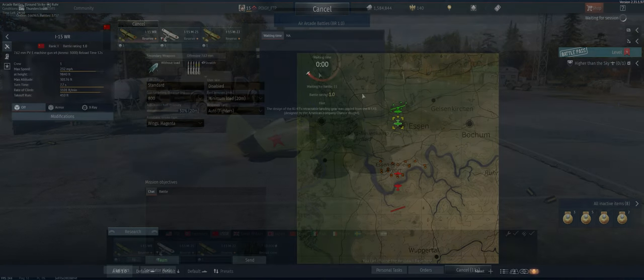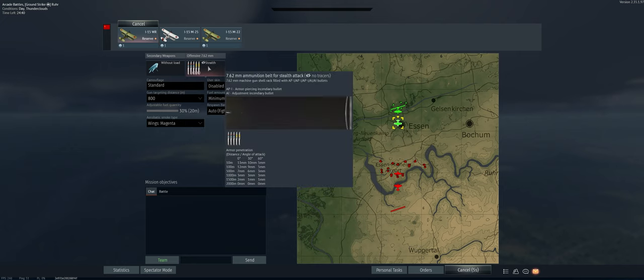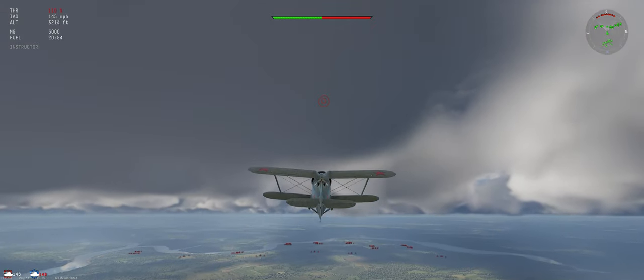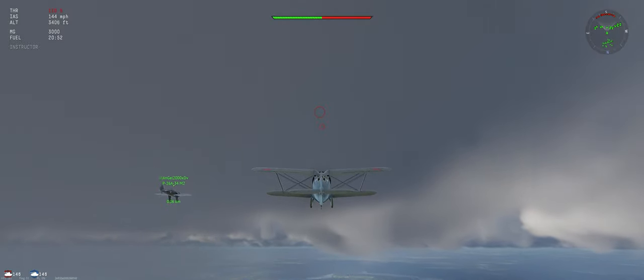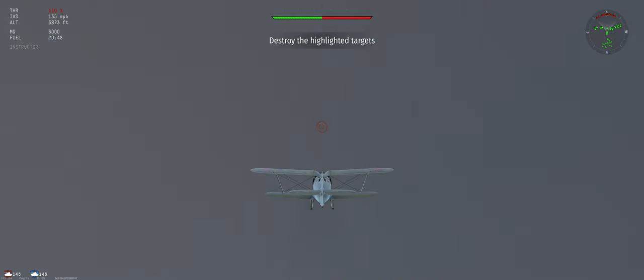The map is Rare. We have our stealth ammo, 800-meter targeting distance, and minimum fuel load. With stealth ammo you get a lot of armor-piercing incendiary and a couple other incendiary rounds, so we should be able to set some stuff on fire. Let's go ahead and climb at our typical 30 degrees to give us an energy advantage.